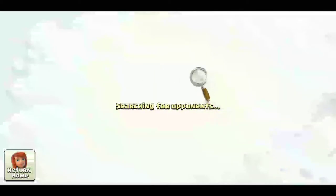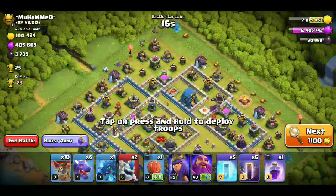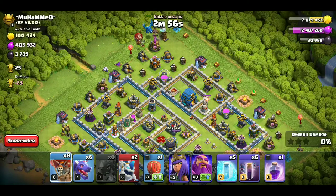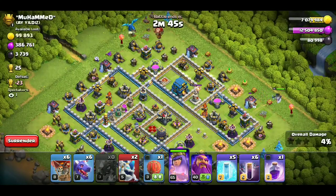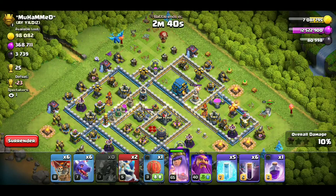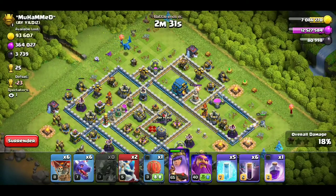We have the Archer Queen and Grand Warden. I will show you how to 3-star attack. Here we have the base, and here we have the multi-inferno and Bats — so this is a disadvantage. But we have to show you how to attack. On one side we have the funnel with Electro Dragon, we have the compact base side, and one side we have the Archer Queen. If you have Barbarian King go, then you can use it, but I don't have it, so I have Electro Dragon. You can add it to the army. Here we have a defense destroyer: Archer Queen.